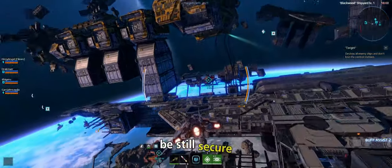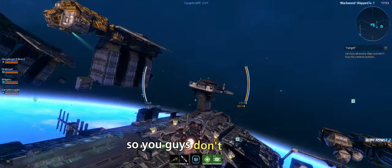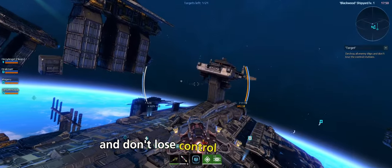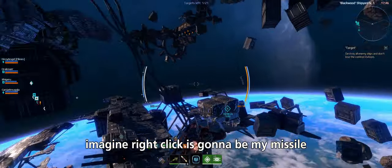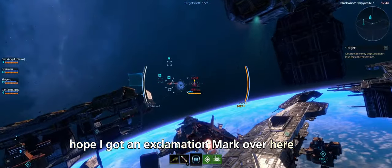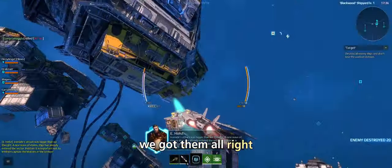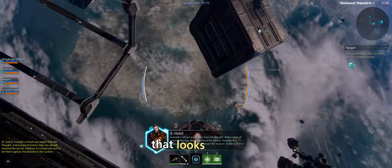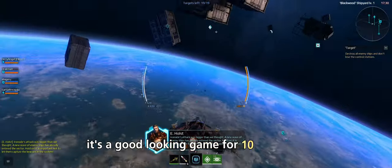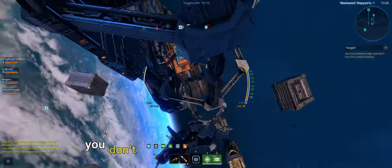We're holding it down, the station's still secure. Destroy all the ships and don't lose control of the station — we're on it. Right-click is probably my missile. There's an exclamation mark over here. We got them! Good job, team. There's an Earth down there that looks pretty. It's a good-looking game for ten years old. Don't want to crash into those things.